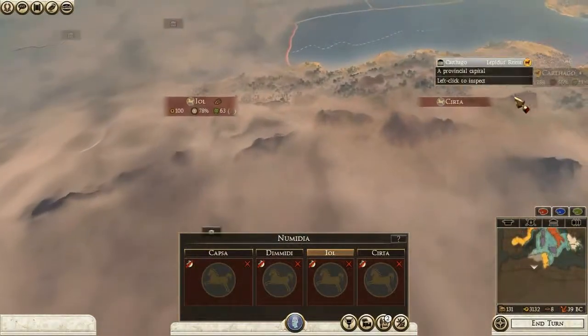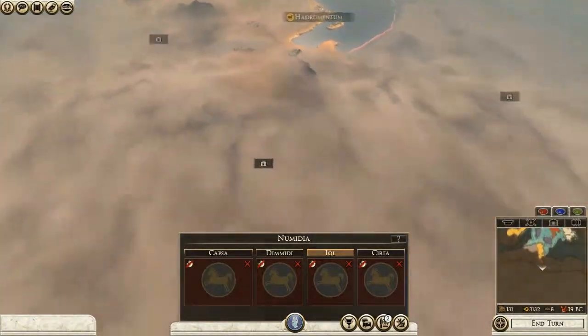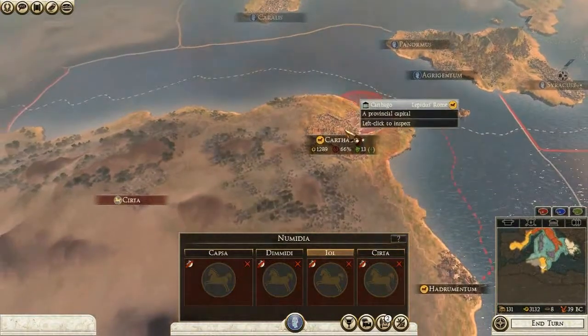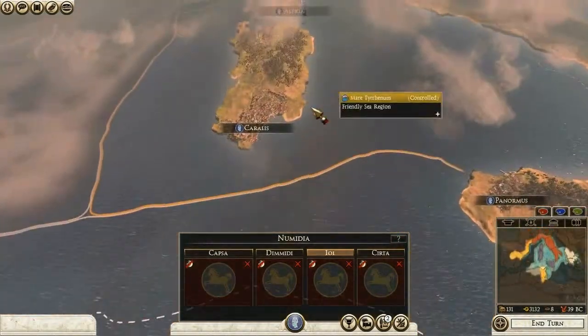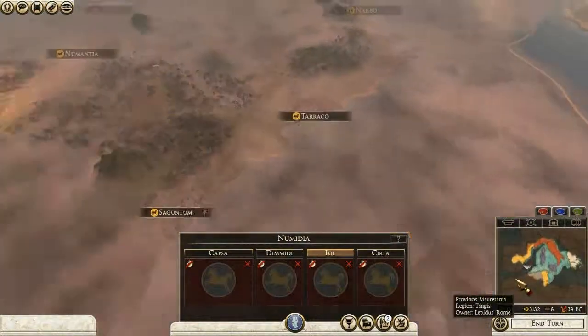Invading Africa with one army — I don't know, it might actually be a big problem. Maybe I can actually declare war on Lepidus and then make peace with Numidia after that — though I doubt that's going to work.